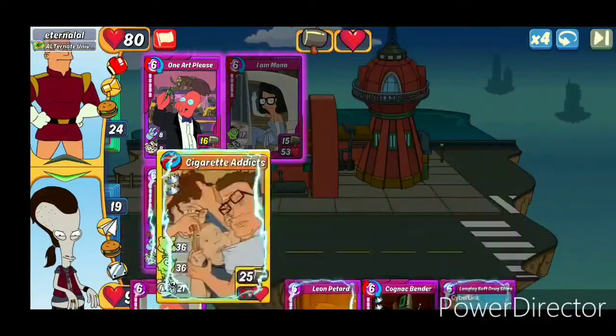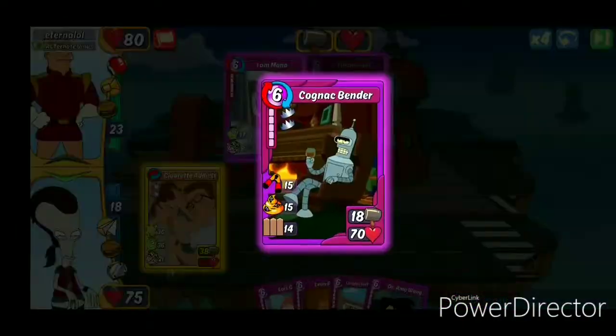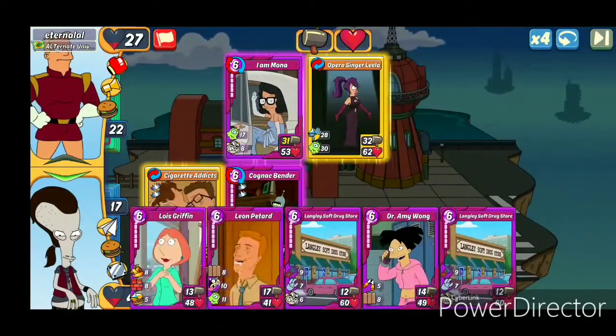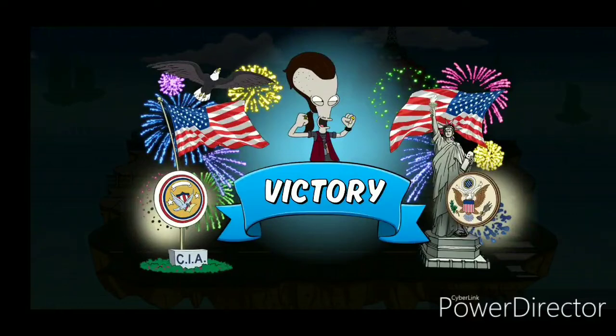We'll go with 25 attack, 24. Yeah, we'll go with Cigarette Addicts. And we'll boost that up with Cognac Bender. Langley should be able to take a hit. Amy got that first win, so it's a good start.